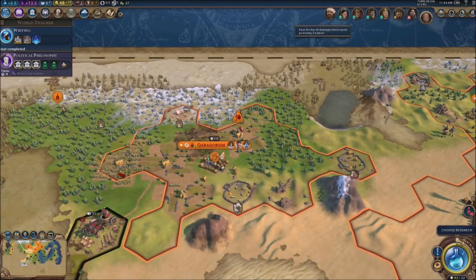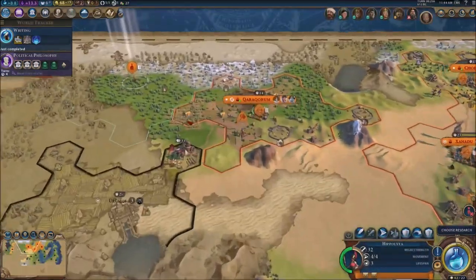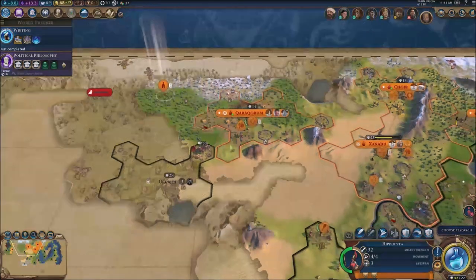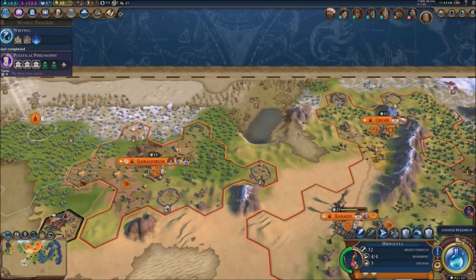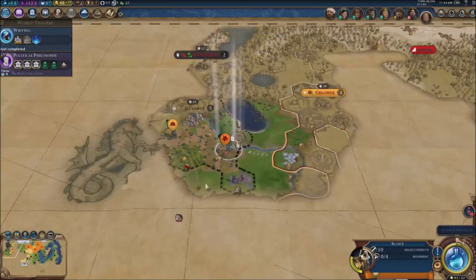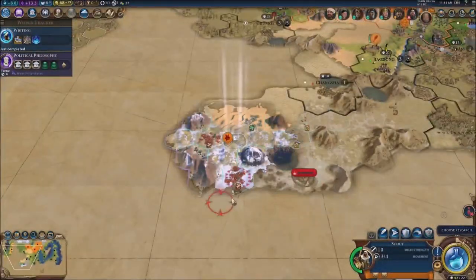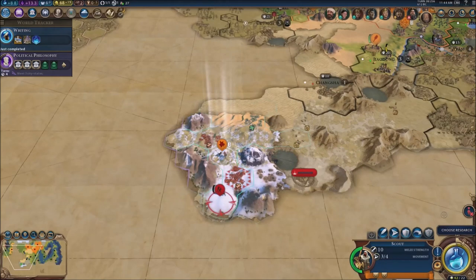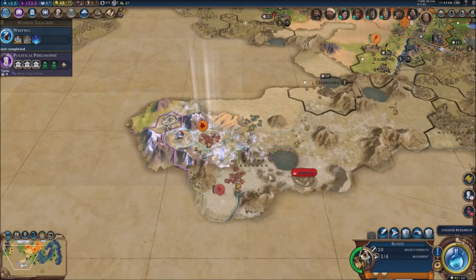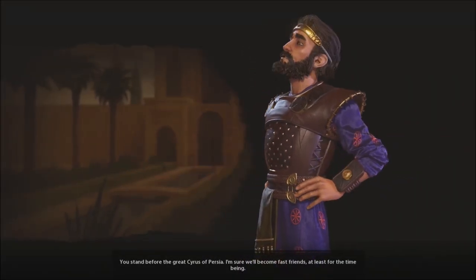We gotta deal with these zombies and take care of them real quick. They do have an encampment over here for Genghis Khan — we gotta worry about that. Having an encampment like that is not gonna be good for us. Let's keep going west actually and uncover more — there's a new civilization probably India... no, it's Persia!